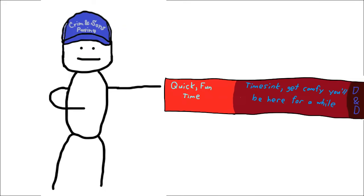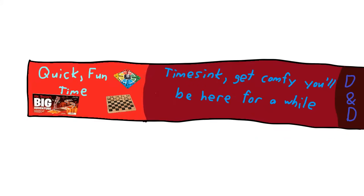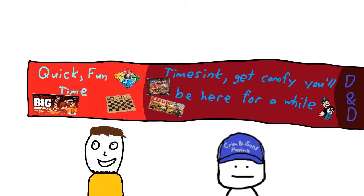I've made this handy dandy chart to help the visual learners out there. Over here, you've got your shorties like Trouble, Checkers, and Candyland for your normal board game fans. And on the other side, you've got games like Monopoly, Risk, and Talisman for the freaks like me willing to sink six hours into one game.